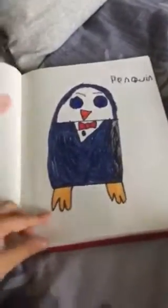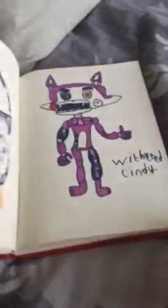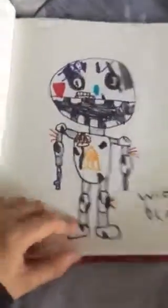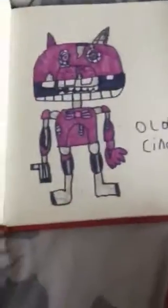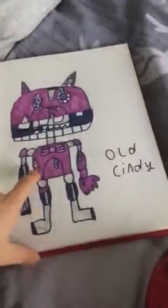Then you got Chester — he doesn't look very good, but my dad says it's okay. Penguin — I actually really like how he turned out. You got Withered Cindy, she looks pretty cool. You got Withered Blank — I did the broken head piece. Same drawings just one is Old Cindy, and she's like Old Candy — she's not meant to be broken like him.